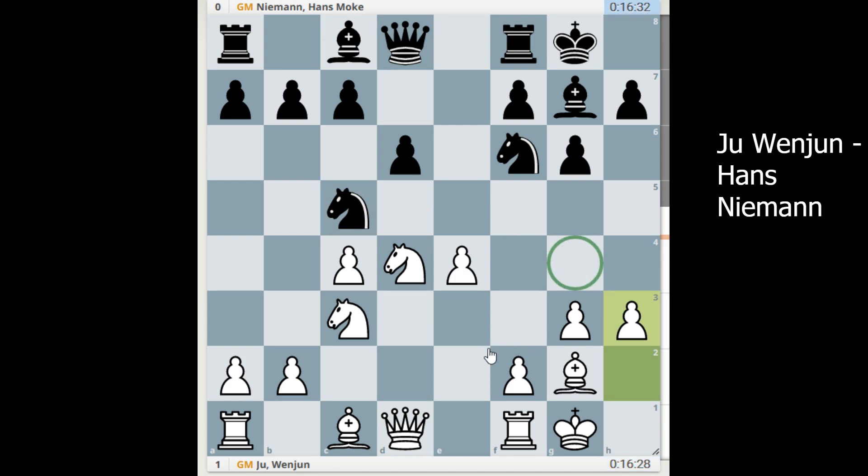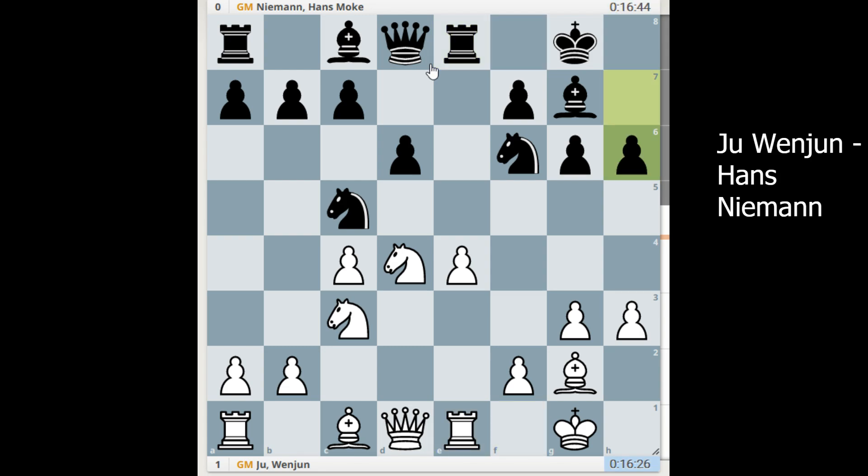Nc5, h3 — taking away the g4 square. As long as white has a lot of space, they don't want to allow black to make any exchanges. They want to move the light-square bishop to d7, but then these pieces are all clumped up and it's very inconvenient for black to play. Rook e8, Rook e1. Black just makes logical moves, but already here we see that their counterplay is stuck.